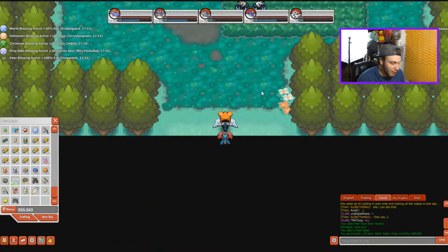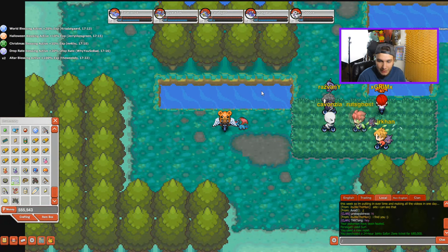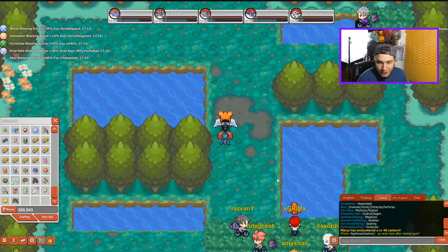If Bagon is the one you're looking for, you can find Bagon right up here in a little swamp area — the Johto Safari Zone swamp. If you type /pokemon you will see listed below that the rare Pokemon here are Duskull and Bagon. This is where you're going to find Bagon. You'll see a lot of people here because they're all looking for Bagon.